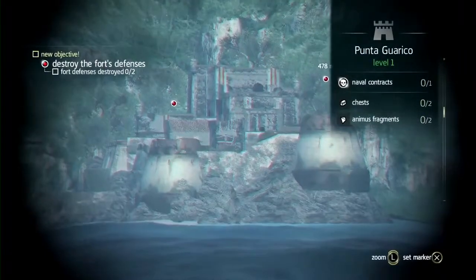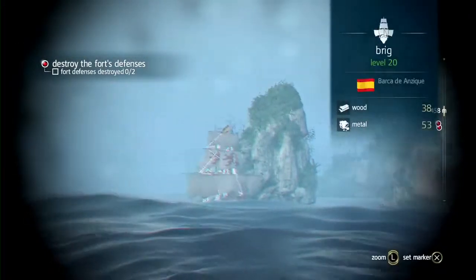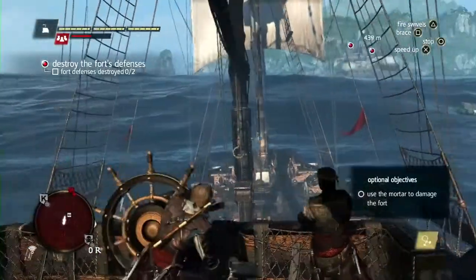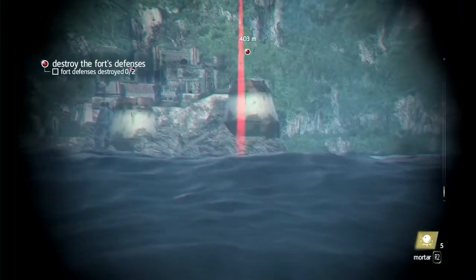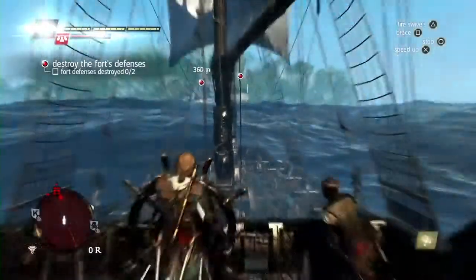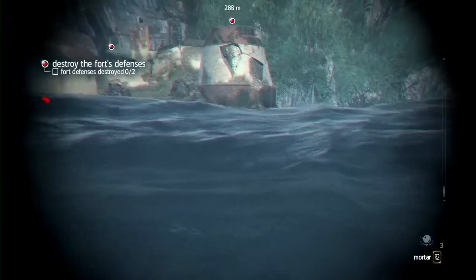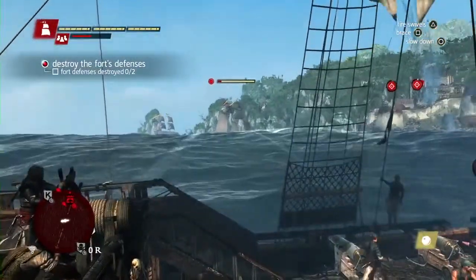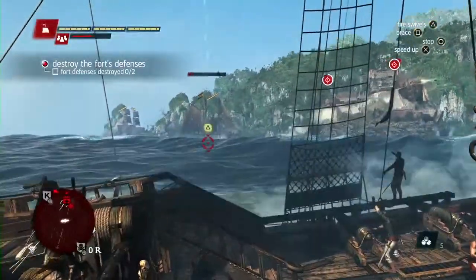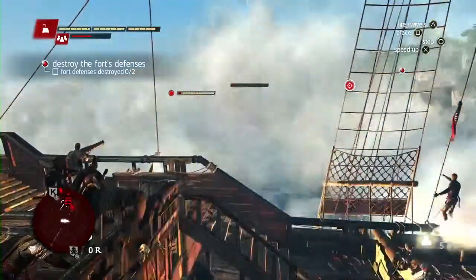As we approach this fort, right away we use the spyglass to assess the threat. Here we can see a Schooner and a Brig — we'll have to deal with them as we fight the fort. Forts have towers that we need to take out before being able to infiltrate them for a ground assault. Here is a new weapon in the naval: the mortar. It is great against fort towers, does a lot of damage, and you don't have to worry about guiding the shot. This is early in the game, so this is an easy fort with only two towers. The world consists of multiple zones; each zone has one fort protecting it — the harder the zone, the harder the fort.